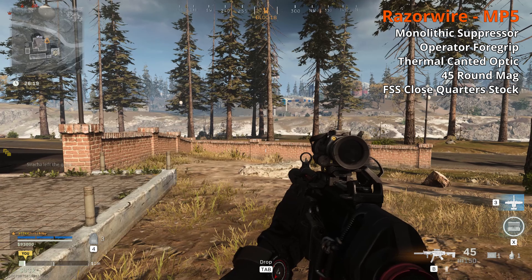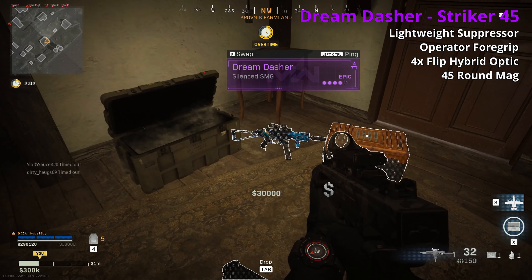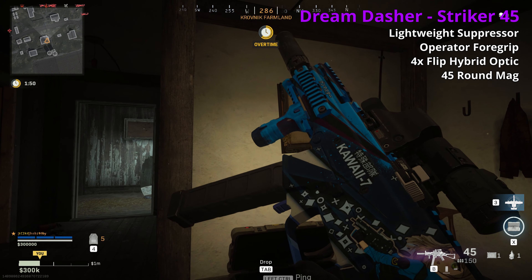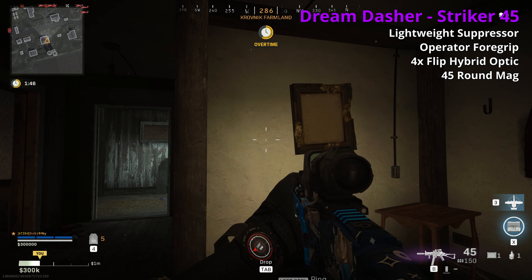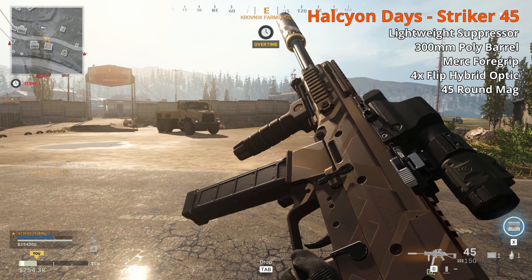The Ash in the Skies is probably better because of the hipfire, but both are pretty good. The Striker 45 — I had it higher up last season but honestly after using it the recoil is pretty bad, I'd drop it down. The Dream Dasher has a lightweight suppressor, operator foregrip, 4x Flip hybrid, and a 45-round mag. Lightweight reduces range, the operator foregrip and 4x Flip hurt ADS, and the Striker just isn't a great base weapon — something you pick up only if you need a gun. The Halcyon has a lightweight suppressor, 300mm Poly barrel, merc foregrip, 4x Flip hybrid, and 45-round mag — foregrip attachments hurt ADS, base weapon not great.